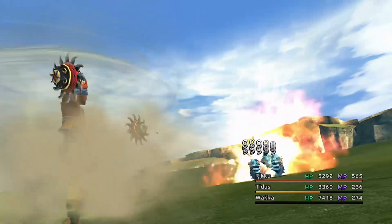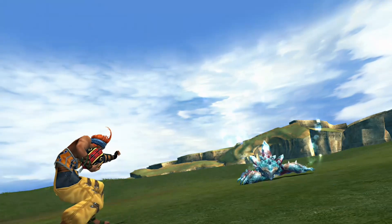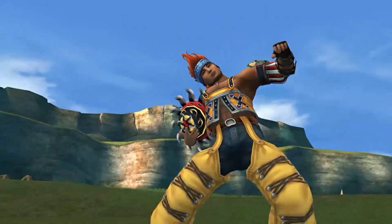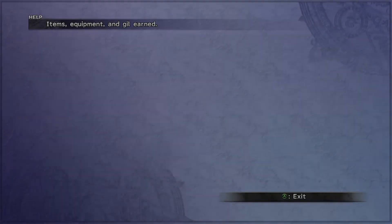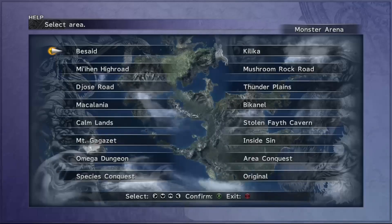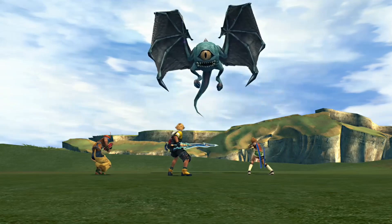We need 51 defense plus-4 spheres to add onto the grid, alongside the plus-4 defense spheres already scattered about, to reach 255 defense after clearing off all the plus-1, plus-2, and plus-3 defense nodes, which we no longer have room for on a perfect grid. That's how many you need on the standard sphere grid.